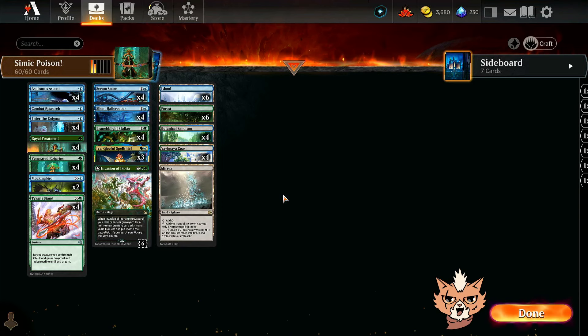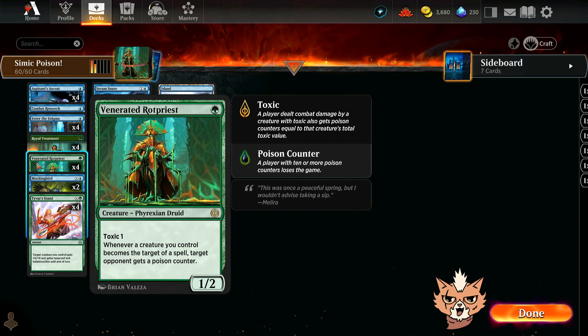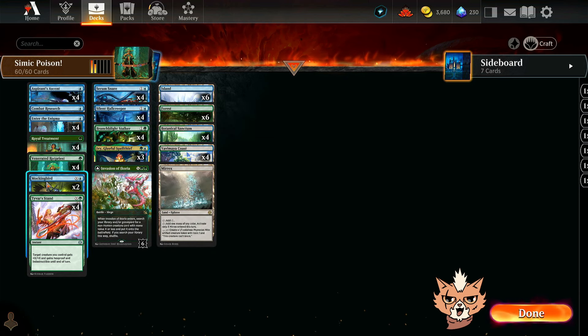All right, guys, we're back for Simic Poison — this is a Duskmourn Standard brew, and I'm Red Cat. Let's briefly go over the deck, then hop right into some ranked. We've got all four Venerated Rot Priest: one mana, 1/2 with toxic one. Whenever a creature you control becomes the target of a spell, target opponent gets a poison counter — a beautiful, powerful card.